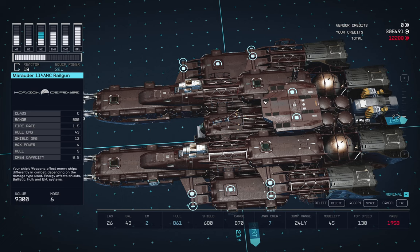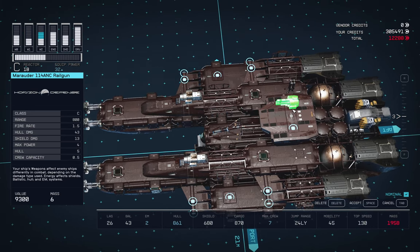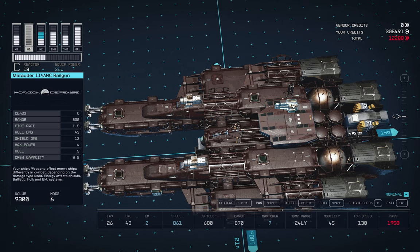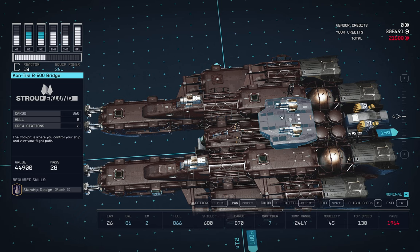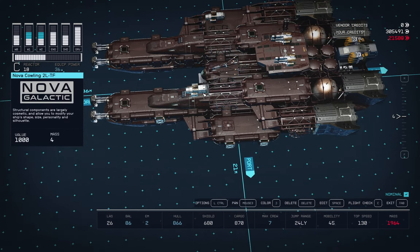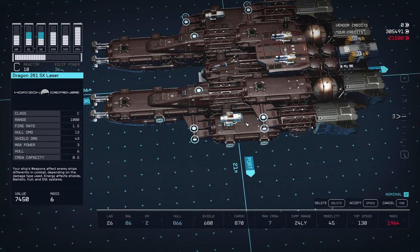This rail gun here — I'm going to bring it across, press R a few times to raise it, and pop it on top of the bridge. I'll hover over that, hold Control and hit G to produce another one and pop it there. Now this bridge has six crew stations, and that's why I wanted to use it. I'm going to grab this laser and pop it down on the equipment plate that I just took the gun off, and this one on the other side.